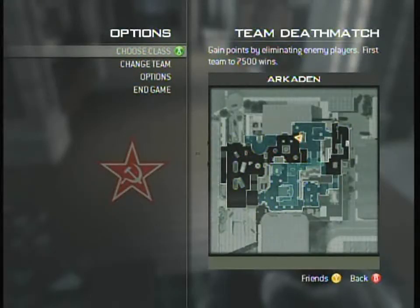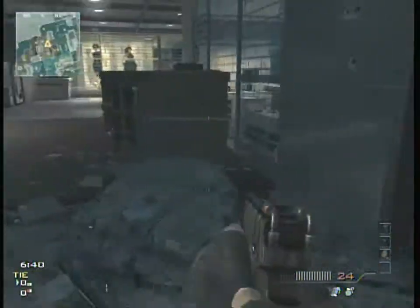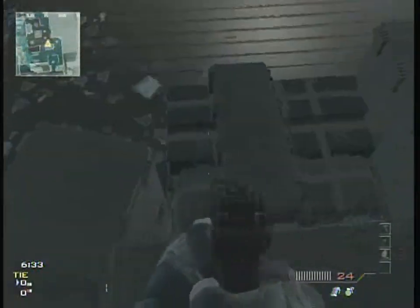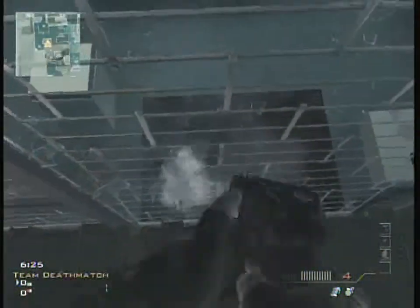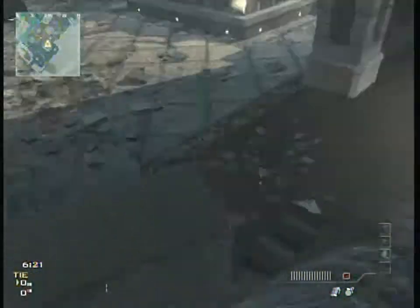This is spot number two on Arcaden. This is kind of difficult to get your first try — I had to redo this clip quite a few times. But if you jump from this little ledge, you will get on top of here. You want to keep towards the middle of it; you do not want to stand towards the outside or they'll knife you. So you want to stand right here in the center, and then they have to get up the same way that you did. You just watch that way and they will not be able to get you.